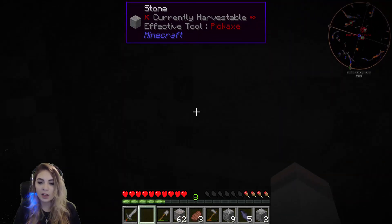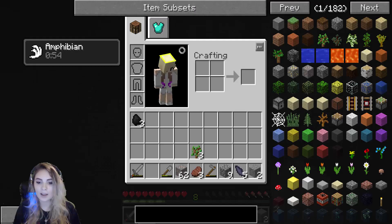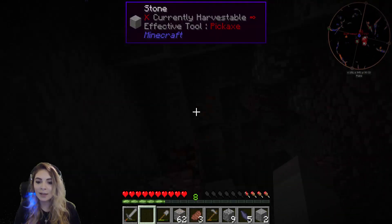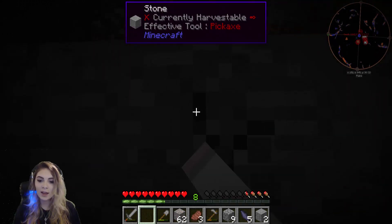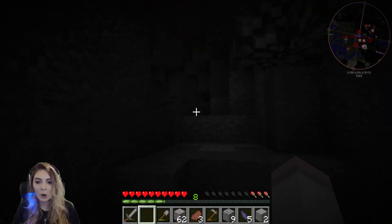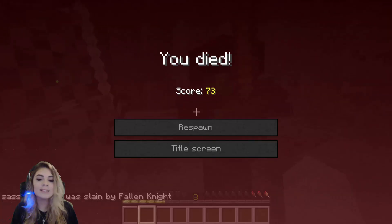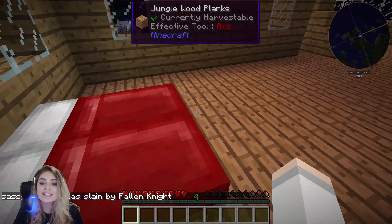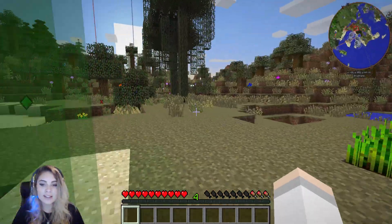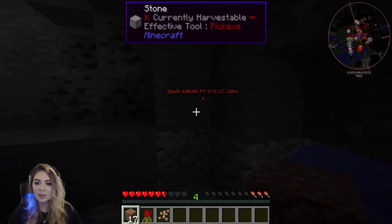Now we have to stop because I don't have any more pickaxe - I don't even hopefully have one. I'm not even going to be able to get out of here. I had a wooden pickaxe, it must have got destroyed by the zombie. I still thought I had the wooden pickaxe - I don't. There's a freaking fallen knight! We're going to sleep - freaking fallen knight, are you serious? They just know where to get you. And there's a freaking enderman - I'm dead.